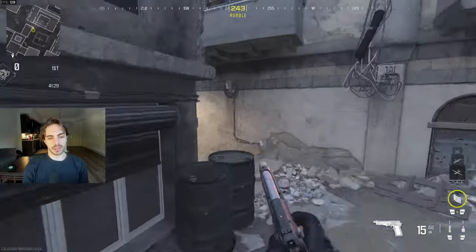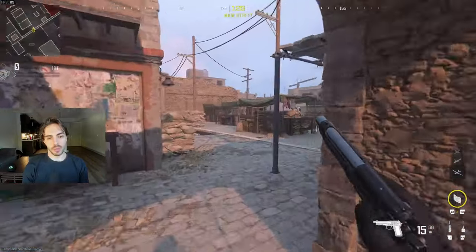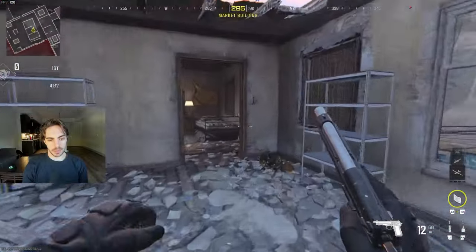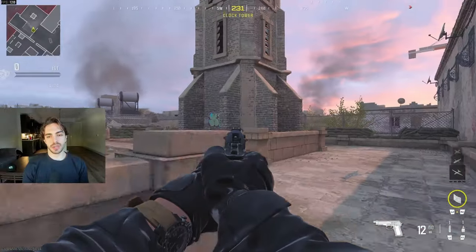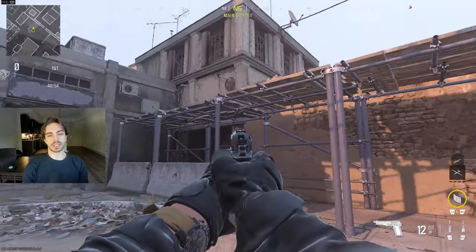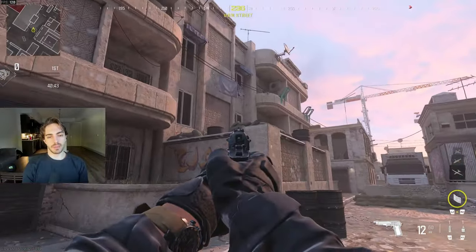Going to the left side of the map, over here is going to be Coop. This building over here is going to be Broken — so if they're going and playing Broken, they're in this building. Over here is just Arch. Over here: Tree, Clock, or Statue. Over here is going to be Fire. This is going to be Scaf — so Bottom Scaf, Top Scaf. This is just going to be Street over here, and then Sandbags.